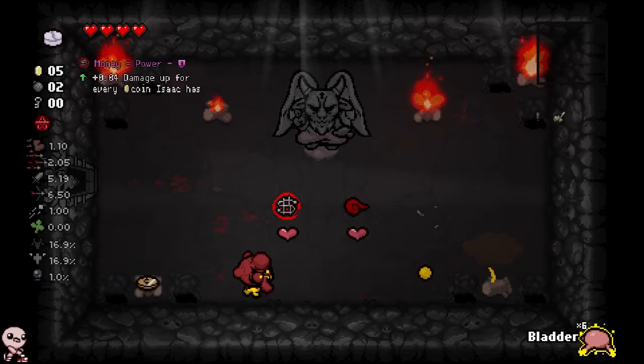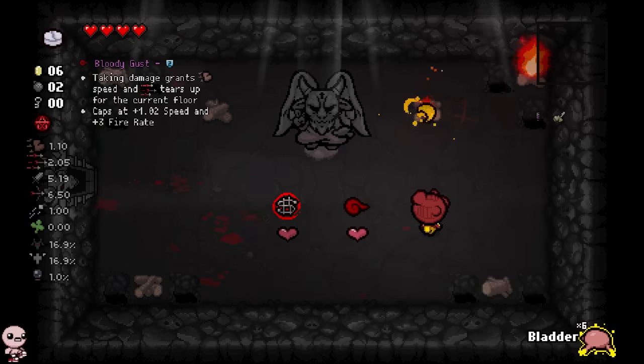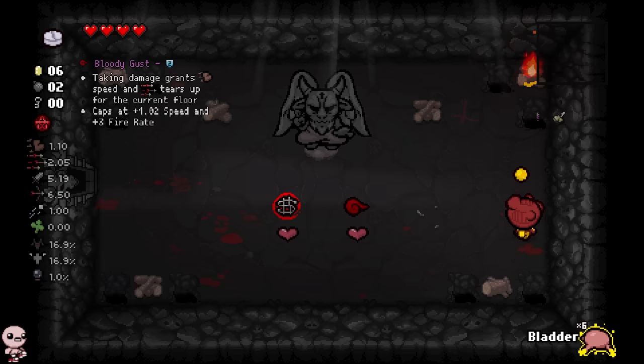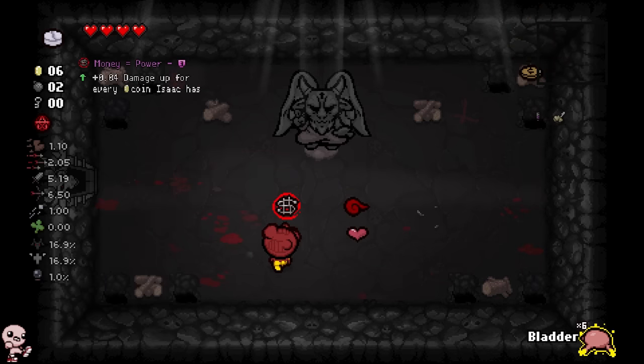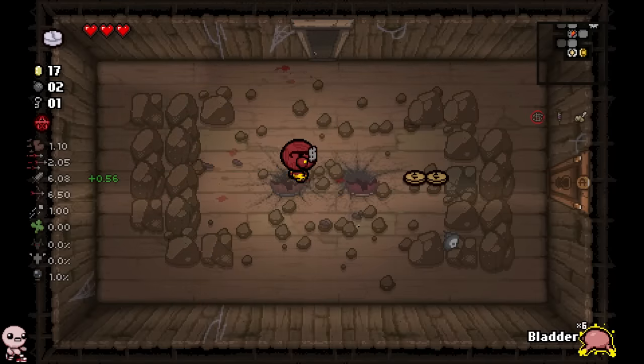Let's take Money Equals Power. I almost want Bloody Gust as well, but that would incentivize me getting hit. And assuming what I saw earlier was correct, getting hit reduces my bladder charge. So let's just take Money Equals Power instead. This character is busted. Look, I literally got spectral. So much money. What is in this tinted rock? It's small rock. That would have been sick.